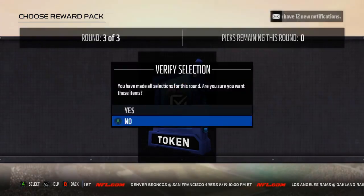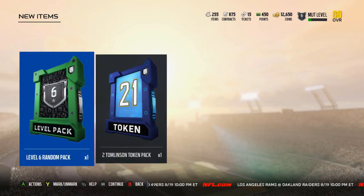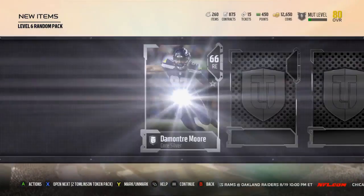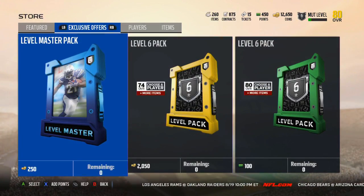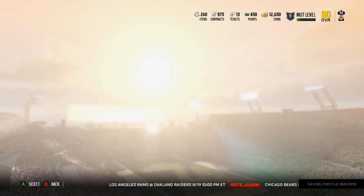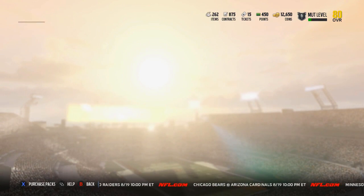Let's go ahead and open these bad boys up — the level 6 pack and the Tomlinson tokens. There's Alan Hearns. Level 6 pack — it would be so clutch to pull an elite out of one of these. Just ball savers, but that's alright. I'll show you guys the rest of the collections tomorrow, but let's take a look at the LaDainian Tomlinson collections. There are the two LT collectibles.